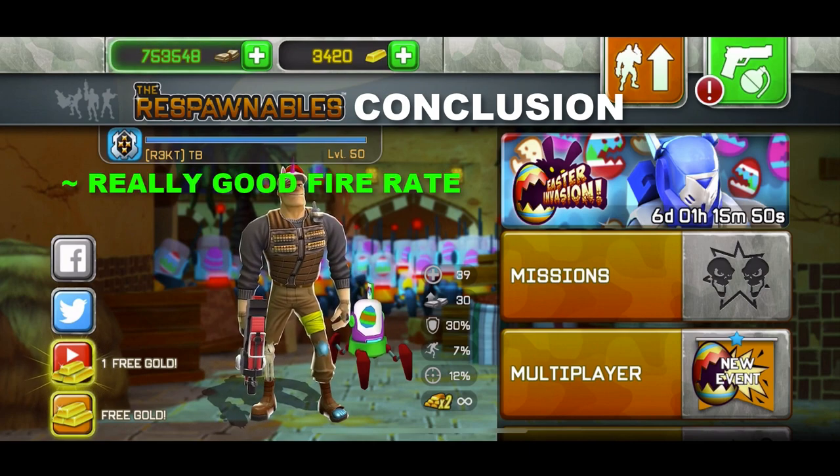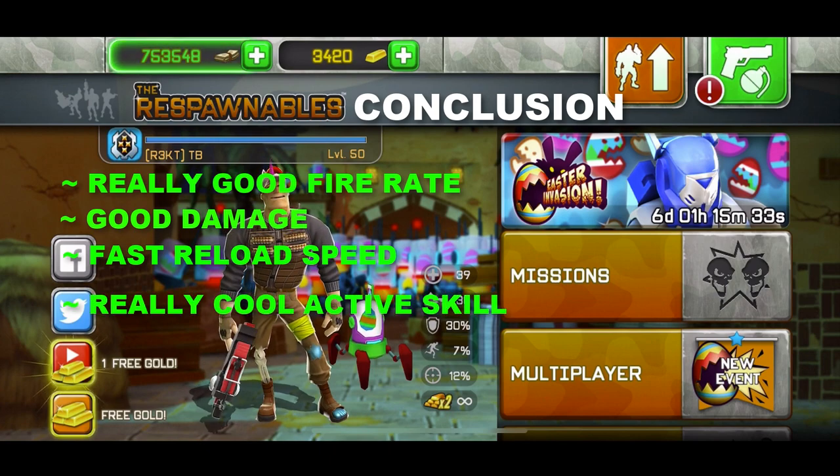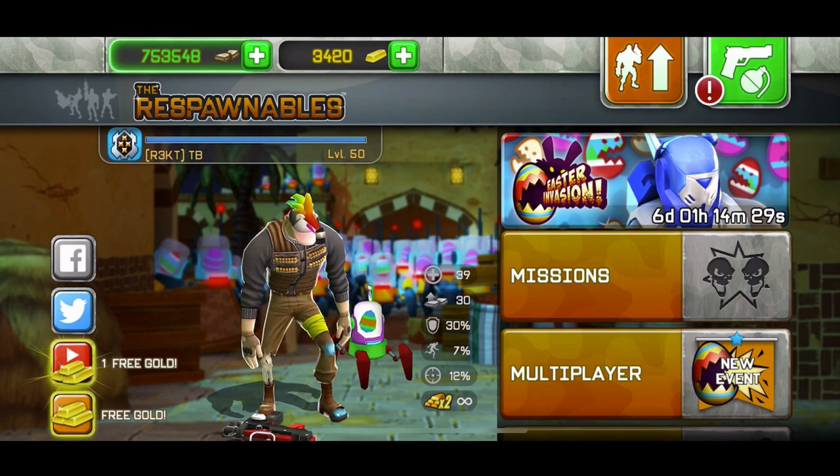After restarting, here's the conclusion of the ISO X weapon. Advantages: really really good fire rate, good damage, fast reload, and a really cool active skill — even though the active skill isn't super effective, it's fun and cool. Disadvantages: the range is the biggest problem, and the ammo count is only 21 bullets. With a fast fire rate and only 21 bullets you have to reload constantly, though thankfully the reload is fast.